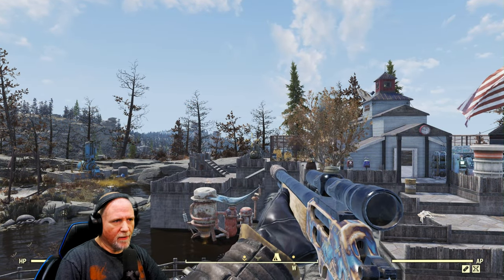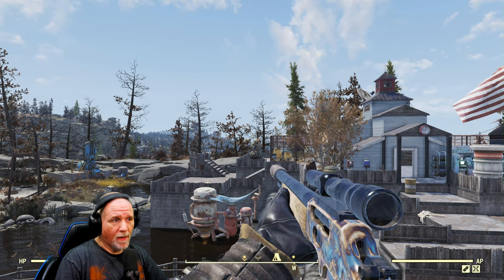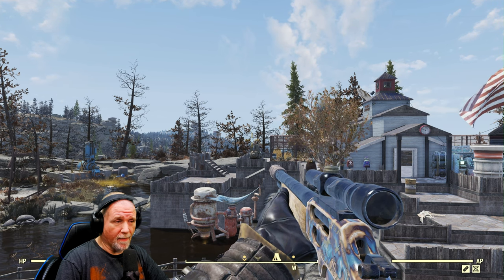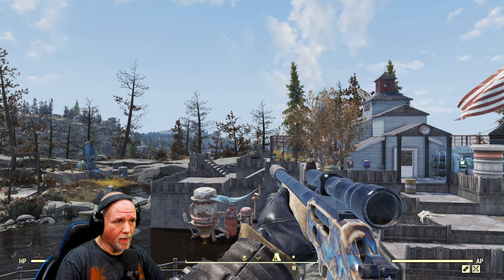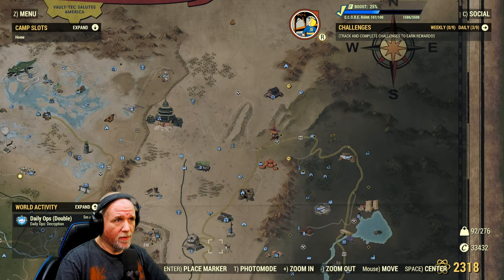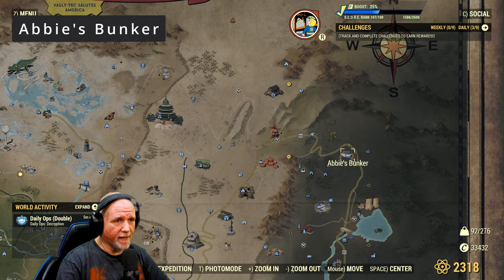I've got four locations for farming Wendigos and Megaslaws. Only one of the locations is guaranteed, but they're all pretty common, so it shouldn't be a problem. Our first location is going to be up in the northern part of the map at Abby's Bunker. Let's go ahead and fast travel there.